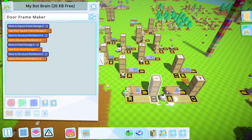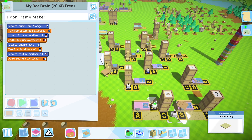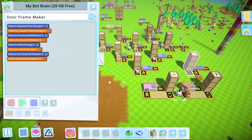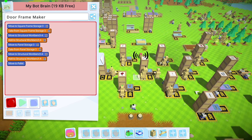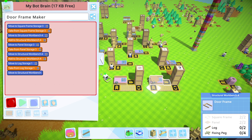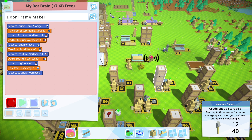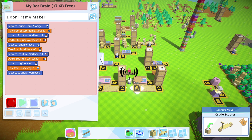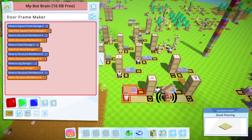Now we need this bot for the door frame maker. Let's get the bot brain in place first - 28 kilobytes free. Two square frames; our logs and planks are going to go downhill really quickly doing this. Two panels, then two logs - luckily these bots can carry two logs since logs take three spaces. Then we go get our logs and fixing pegs.